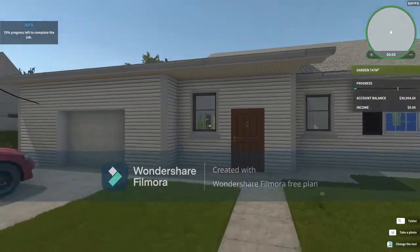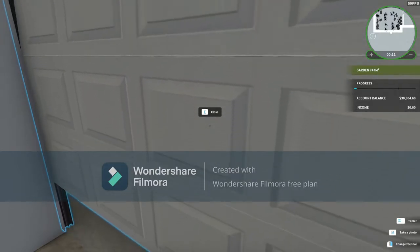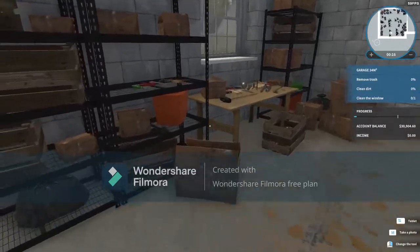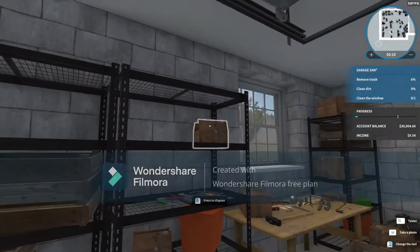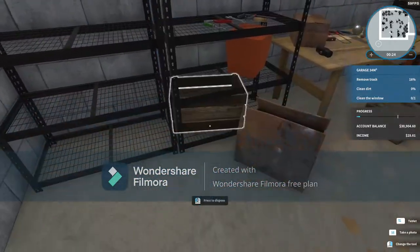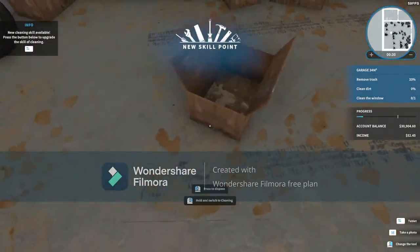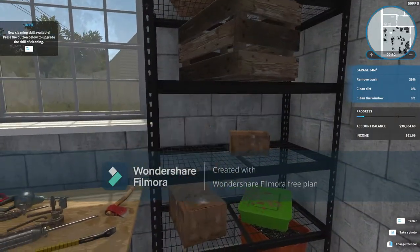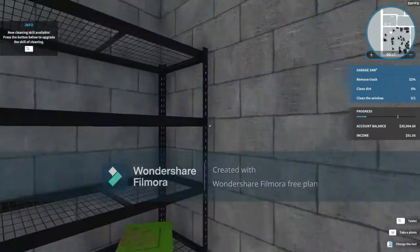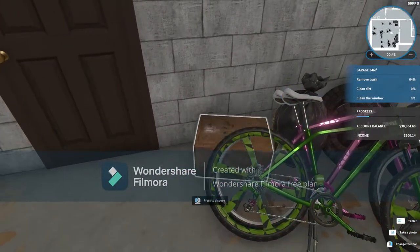Alright guys, here we are, we're at our house. We're going to go to the garage and get it started. We have a lot of trash here. So let's go ahead and get rid of the trash. I think we're going to do this together, we might be able to get it done pretty quick. It's just a garage. I hope I got me another skill point here guys. Get this cleaned up — we're going to go check it out and see what it is.